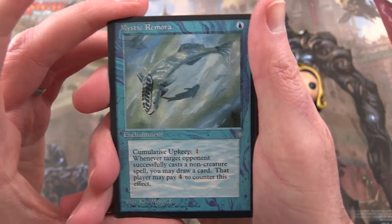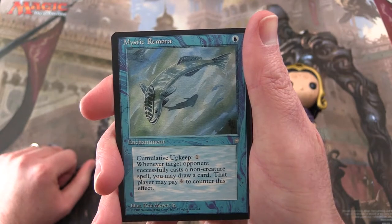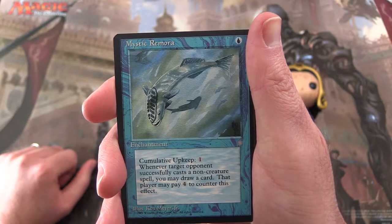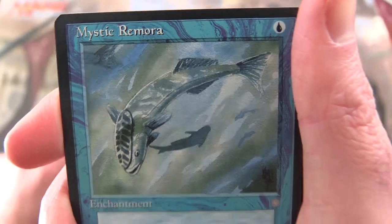We start off with a Mystic Remora, an enchantment for an island. It has a cumulative upkeep cost of 1. Whenever target opponent successfully casts a non-creature spell, you may draw a card. That player may pay 4 to counter this effect. So we've got a fish there.